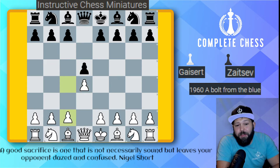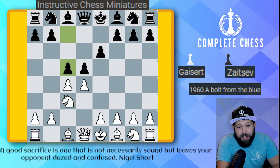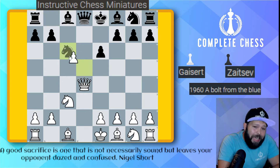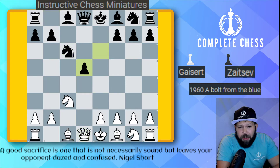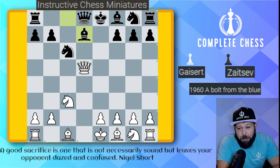We start up with d4, d5, pawn c4 — the Queen's Gambit — e6 declined, knight c3, c5 — the Tarash — c takes, c takes. And this is very interesting right here: the Tarash Defense, the Schara Gambit. Queen takes on d4, knight c6 attacking the queen. Of course we cannot take the knight as well — you just dropped your queen right there.